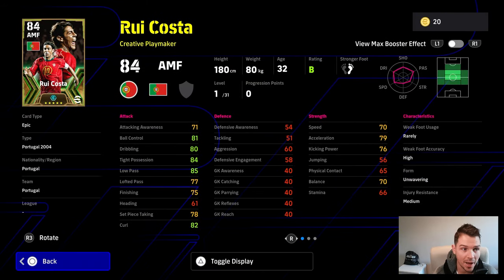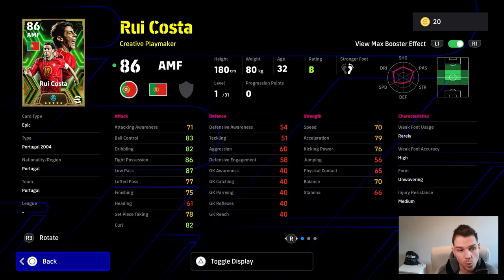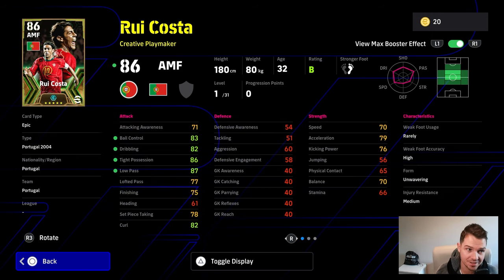For me, Koller is the most excited I've been about a player in a long time. But we are going to start with Rui Costa, who is the best player in this pack pound for pound for most players. Plus he's a new legend - we've never seen him before, especially this edition of him with a booster. He gets a plus two to his technique. He has ball control, dribbling, tight possession, and low pass skills.